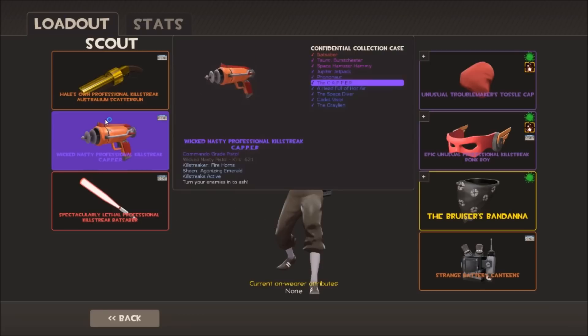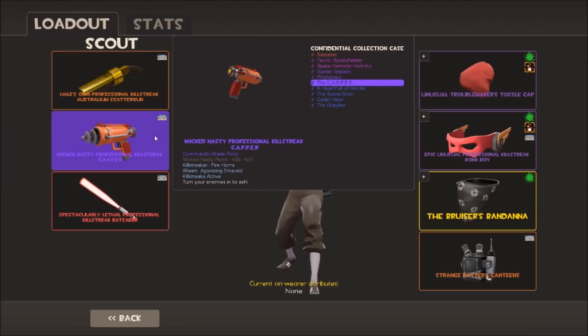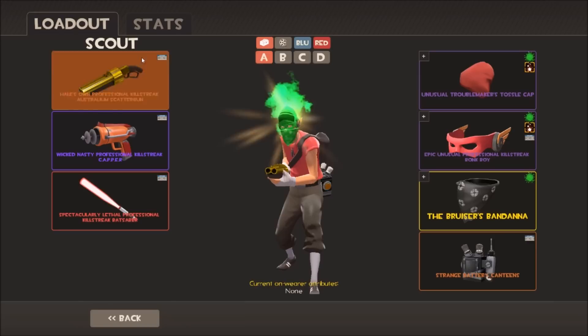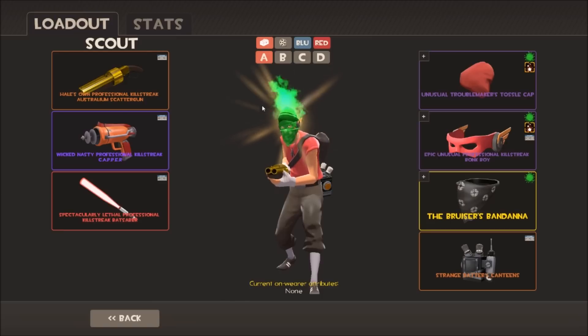We're gonna start off with the Scout, and this loadout is pretty much the same since I first made it - a very static loadout. We've got the scattergun, the Australian one, a hailzone one with about 22,000 kills. Moving down we've got the Kappa, the laser pistol reskin of the default pistol - strange, professional killstreak. I've got the Bat Saber as well, from the Invasion update, also strange and professional killstreak. All of these have firehorns - agonizing emerald, firehorns agonizing emerald, and firehorns deadly daffodil.